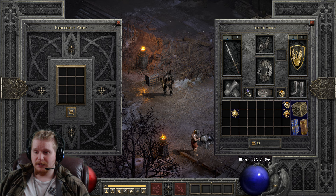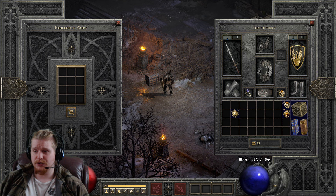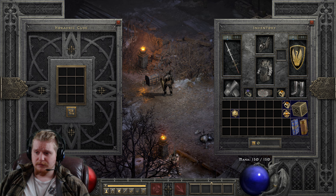Let's take a look at the super uniques. We have Nihlathak, the Summoner, Radament, the Countess, Hephasto, the Cow King. Bishibosh has a pretty decent chance actually, and Rakanishu is not bad either, as well as Pindleskin. All of these are in Hell difficulty, with the exception of Pindleskin — for some reason he's higher in Nightmare than he is in Hell difficulty, which is interesting.